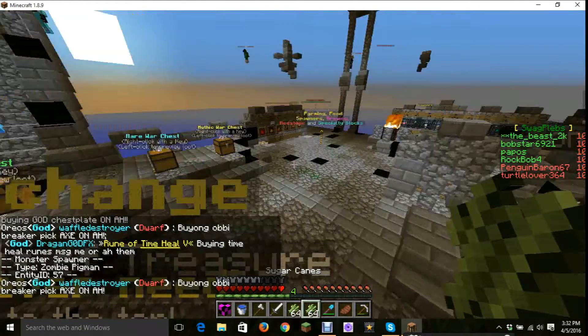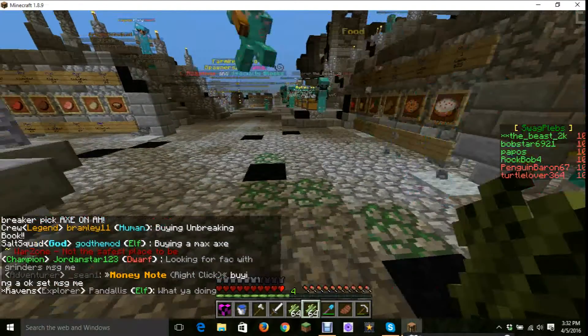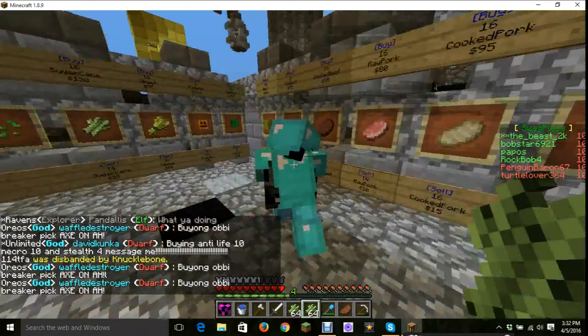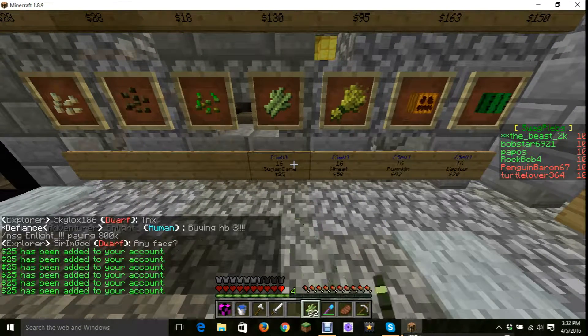You could buy two creeper spawners for 80k. Nah. Ooh, actually... Cow? Cow's good, cow's good. 16 wheat. 16 sugarcane. Zombie spawner, 15k.